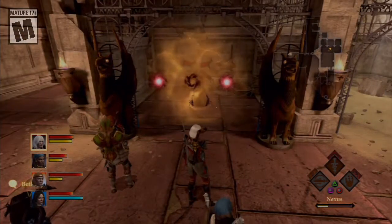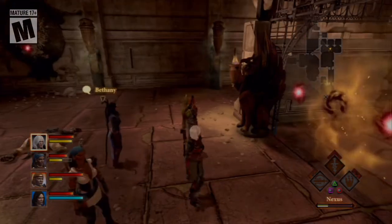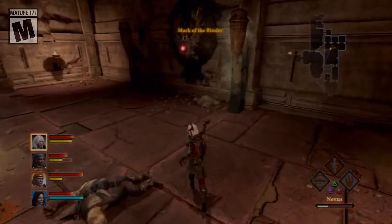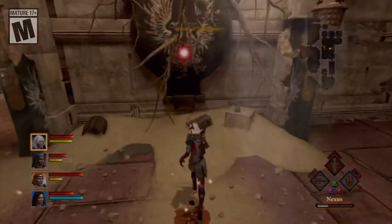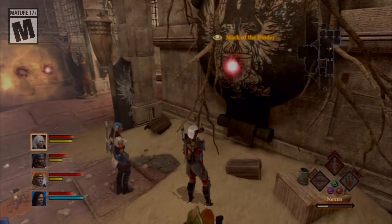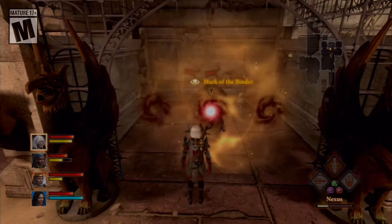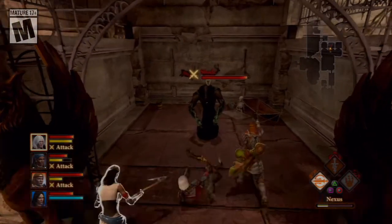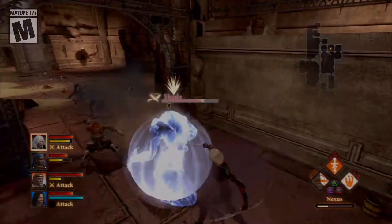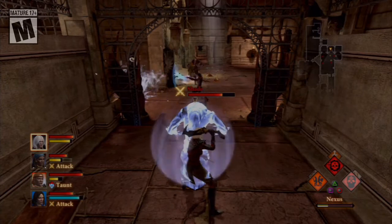So this is part of a missable trophy, as well as a unique armor piece. I'll let this quest play out itself. Basically, we need to find these marks of the binder, and then release the demon trapped inside the prison, and then kill it.